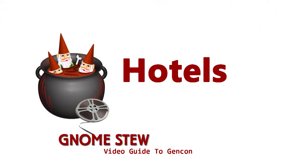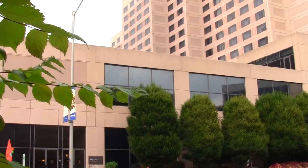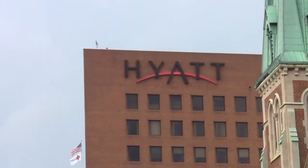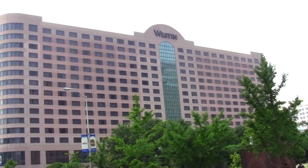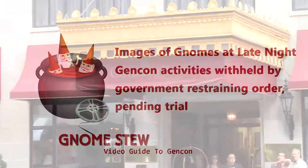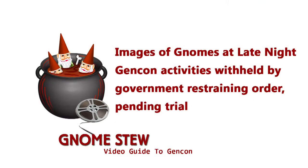At some point you're going to need to go check into your hotel room. Most hotels are arranged around the convention center, but many are within a short walking distance of a couple of blocks. You could go to the Hyatt, the Westin, the Marriott, the other Marriott, the Canterbury, or many others. Late-night Gen Con activities go on all over these hotels, and you can find many room parties, events, and demos being hosted all over the place — you just have to walk a bit to get to some of them.